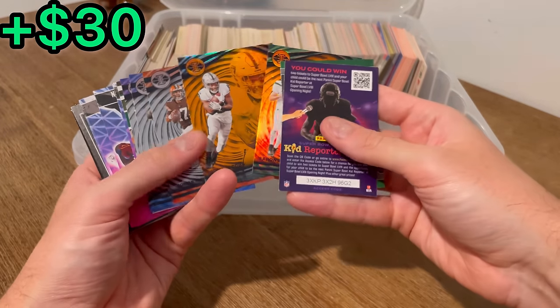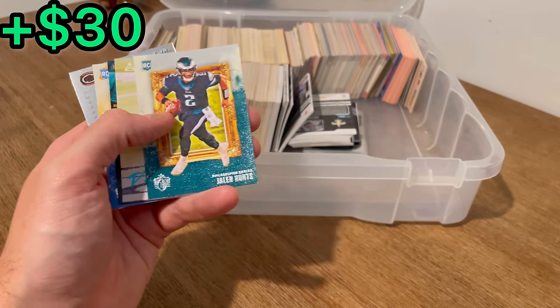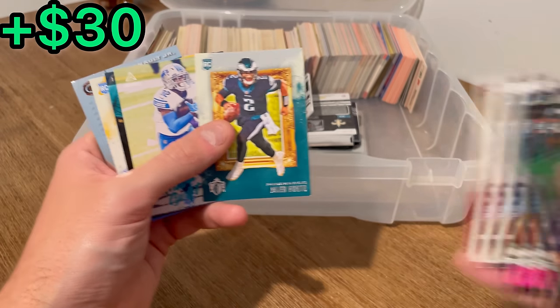Aaron Rodgers orange. A Jalen Hurts rookie card — we'll set that aside for the last overall giveaway too.